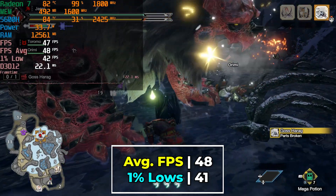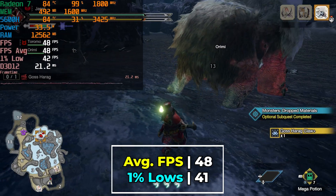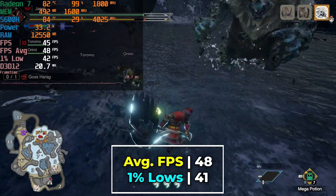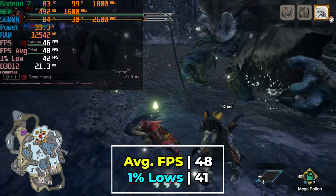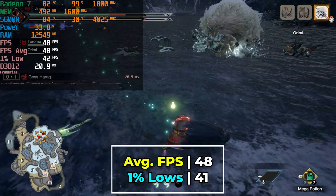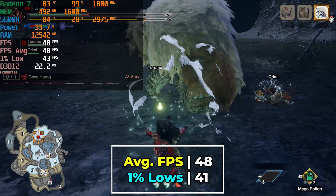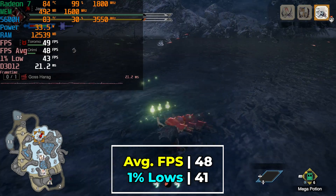The game itself isn't extremely demanding by any means — it was a port of essentially a Switch game, though at these settings you are running it at significantly higher graphics than what it was running at on the Switch. You are at least hitting above 30 FPS consistently. It's certainly decent enough to play like this; you will have very little to complain about. But if you're someone used to high refresh rate, this is just not going to give you that experience. It is consistent enough that if you were using a handheld device like a Steam Deck or a GPD Win — none of which run on this specific chip — but if you were getting this level of performance on a system like that, you would be more than satisfied. So it's certainly passable, but we can try to adjust some graphics settings to see if we can get some better performance here.